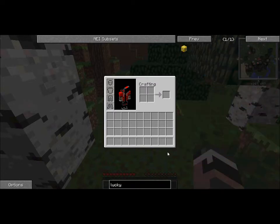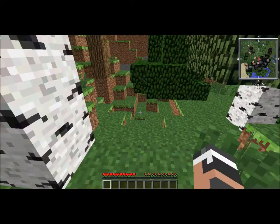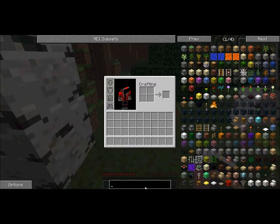I have the Lucky Block mod — you craft it with that — and basically if you mine it, it gives some items. It could be anything, like the wither, creepers, or even a whole full set of diamond tools.